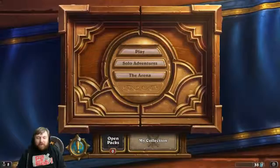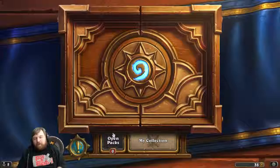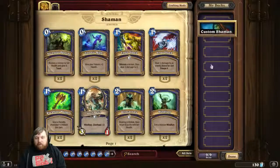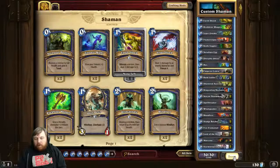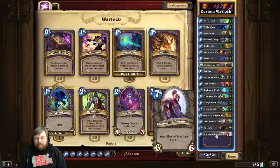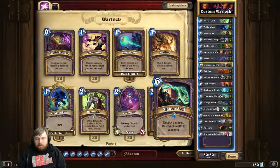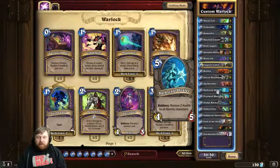That's pretty cute. What quests do we have left? Shaman, Warlock - I'm not really fantastic with either. My Shaman deck looks as bad as it is. Warlock - oh, I think it's probably pretty similarly crap. Yeah, it's such a hard-on for these Frost Wolf Warlords - makes no sense why I would do that.